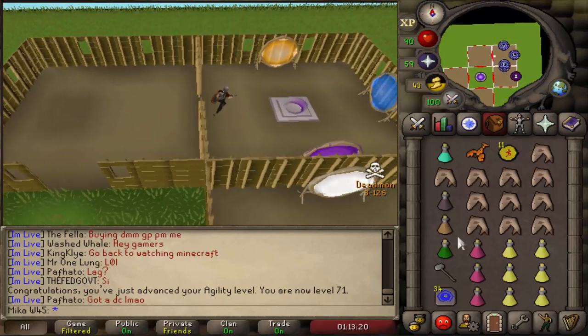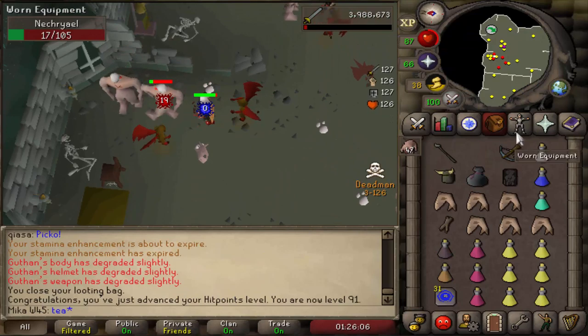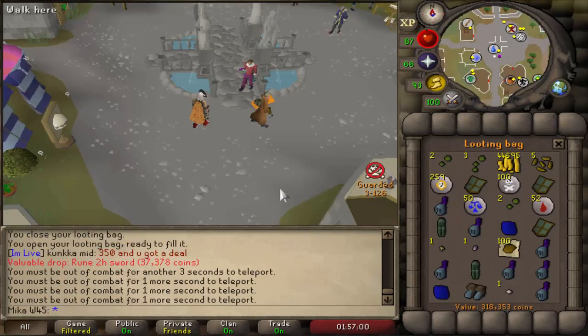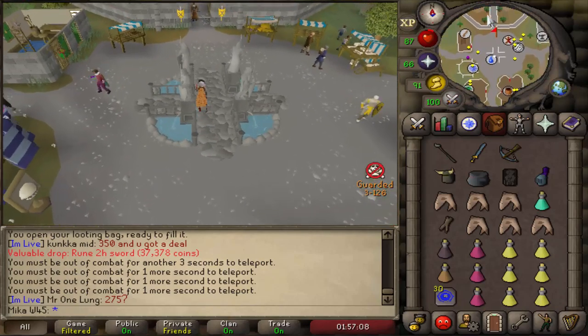And yeah, let's do some Necrials. 91 hit points already, very nice. The first trip of Necrials is completed — 300k in the looting bag, with a Rune Sword and Rune Full Helm. It's just another amazing money-making task.